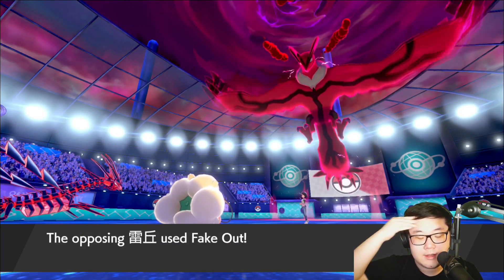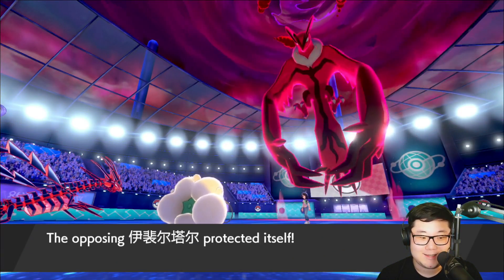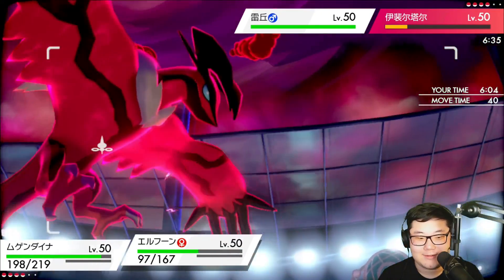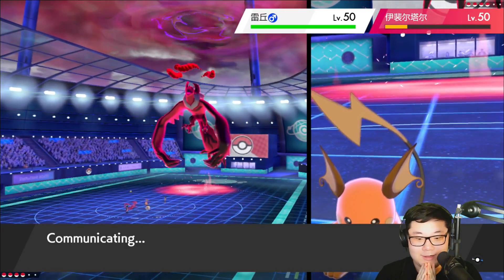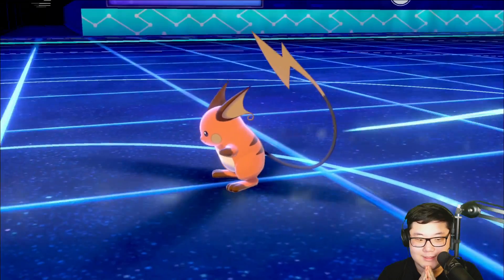The nuzzle made the most sense to me, and now next turn I can go for tailwind and KO the Yveltal — I should outspeed with tailwind. Beautiful! That's such a huge advantage here. All they got really was damage into my Whimsicott and some life orb chip on my Eternatus. I'm in a fantastic spot — I can go for Dynamax Cannon into Yveltal and tailwind, and then it's smooth sailing. Really strong two turns right there.